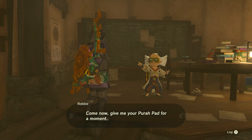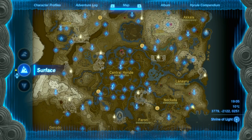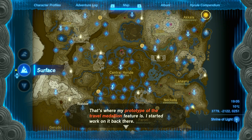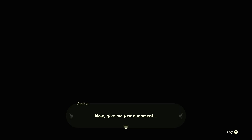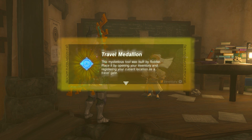At this point he will tell you about the travel medallion prototype, which is at the Akkala laboratory at the top right of the map. He marks it on the map with a yellow blinking marker, so go there and collect it when you're ready, then come back. Luckily he does place down a fast travel point right outside this building so you can return nice and easy. When you bring the prototype back to him he will activate it for you, giving you your first travel medallion.